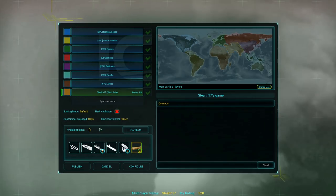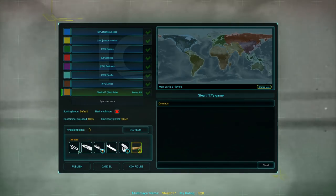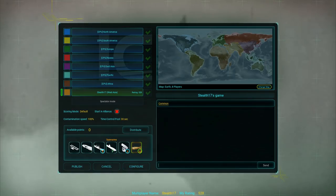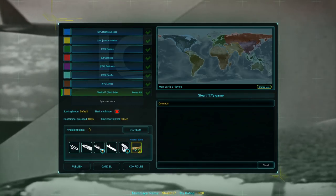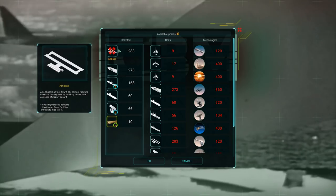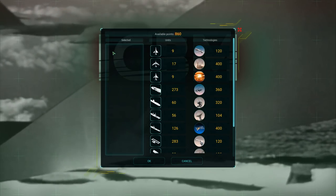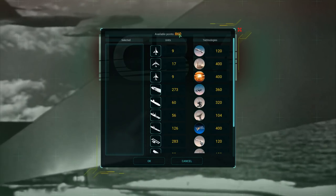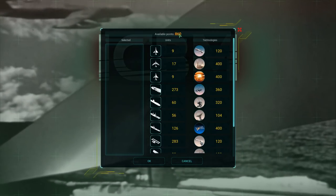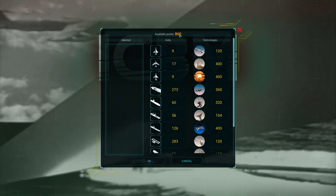Over here you can see the units that you're starting with. I'm starting with an airbase, a carrier, three destroyers, a submarine, three radar sites, and 10 nuclear bombs. But I might not like that, so I can click distribute and remove all the units I have selected. That gives me a total of 860 points to spend, and depending on the nation you want to play you can go for a different setup.